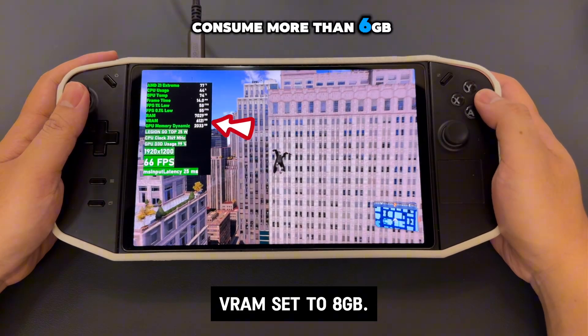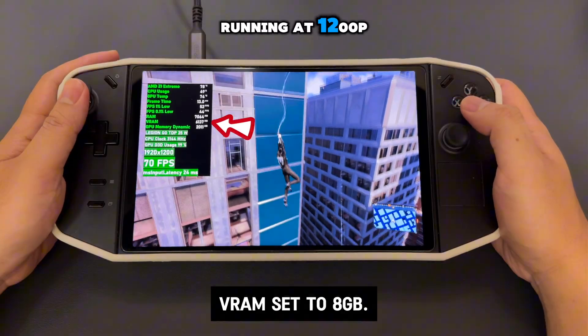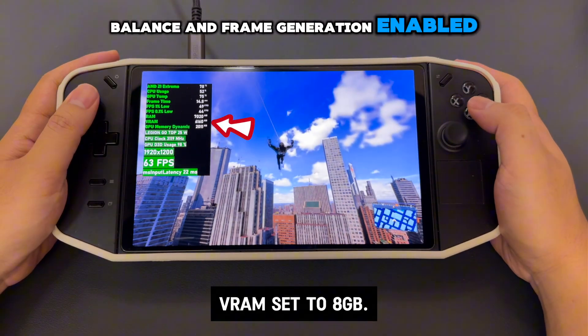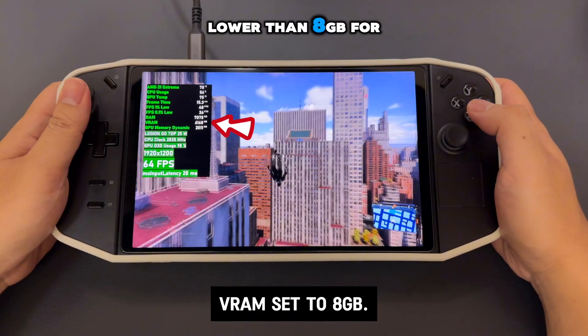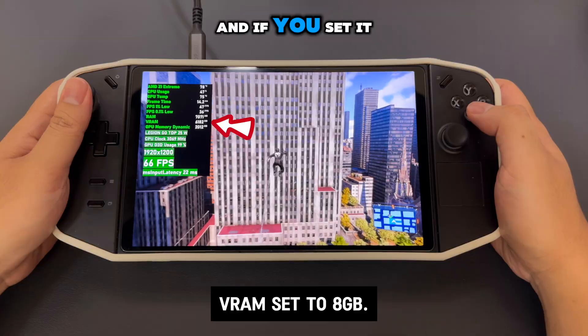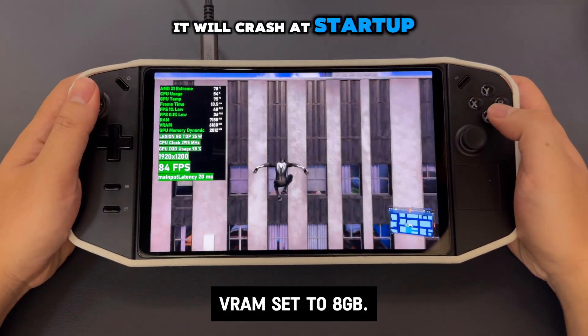Spider-Man 2 can consume more than 6GB of VRAM during benchmarks. The game is running at 1200p medium settings, FSR set to balance, and frame generation enabled. If you set VRAM lower than 8GB for that game, you'll likely experience stuttering. And if you set it to auto, the game won't even run — it will crash at startup.